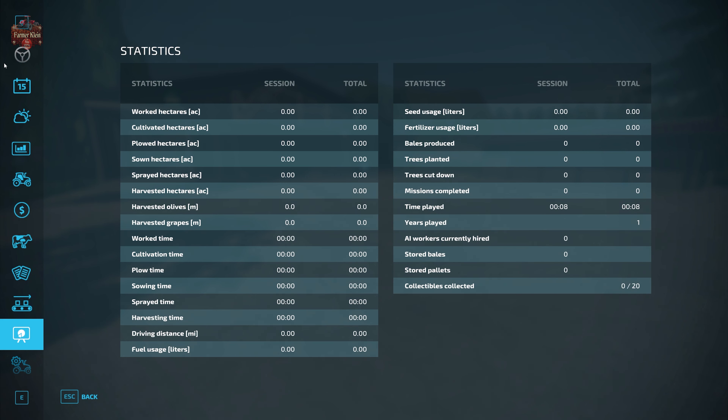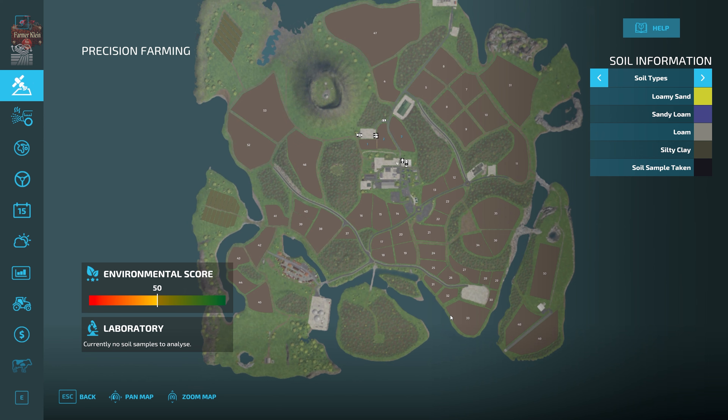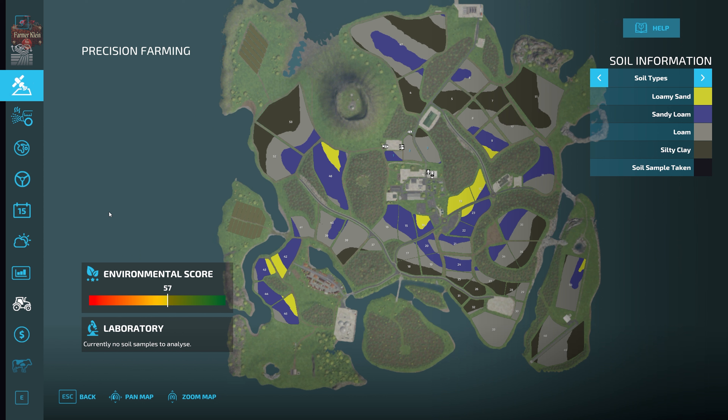Let's jump back and look at the Precision Farming soil map and see how it's applied to these fields. We have the generic soil map applied: to the north we have a good set of silty clay loam and sandy loam, and to the south there's a bit more loamy sand mixed in with the other soil types.